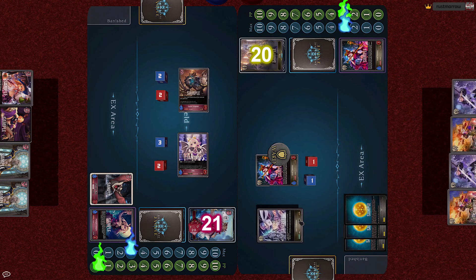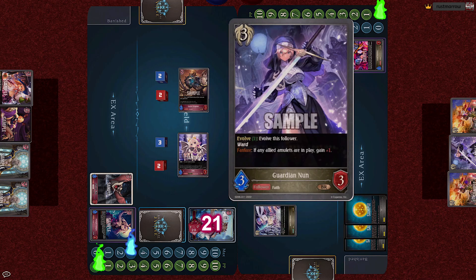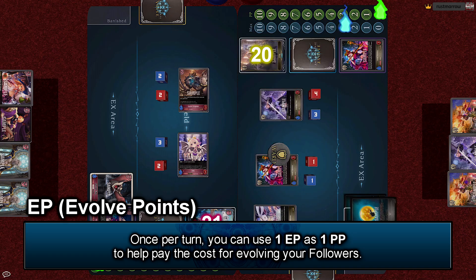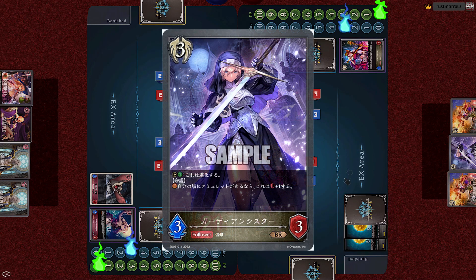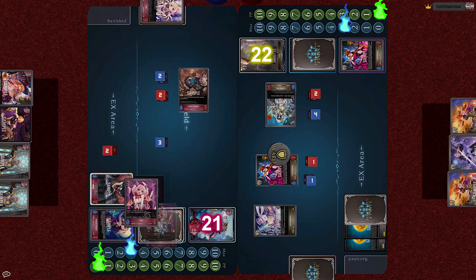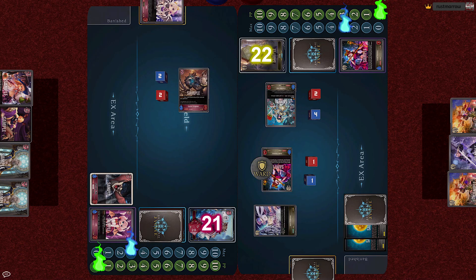First, for 0 cost, she plays the amulet Hair of Illusions. Then for 3, she plays the Guardian Nun. On fanfare, if any allied amulets are in play, gain 1 defense. Then she can be evolved for 1 cost. So paying 1 evolution point, she transforms into Evolved Guardian Nun, and when she evolves, add 2 to your leader's defense. So Iris gains life beyond the base of 20 to 22. The Evolved Guardian Nun attacks the Evolved Lilith, taking 3 while delivering 4. Lilith is destroyed. Snake Priestess attacks Luna directly, reducing her back to 20. Turn end, and the Guardian Nun has Ward as well.